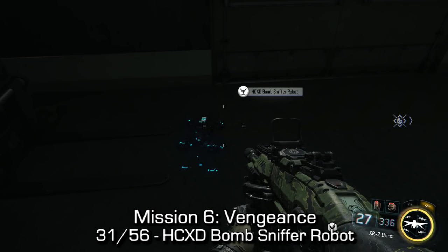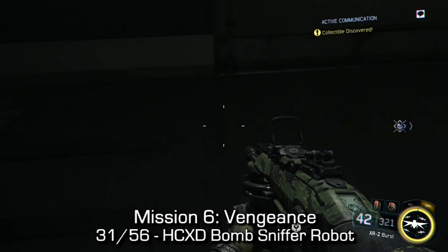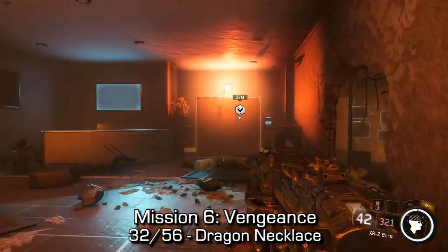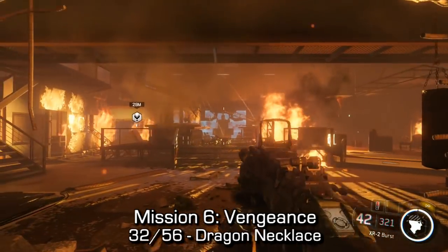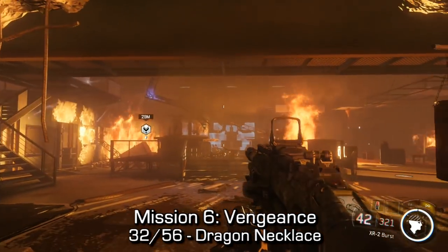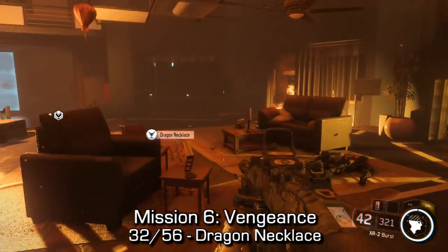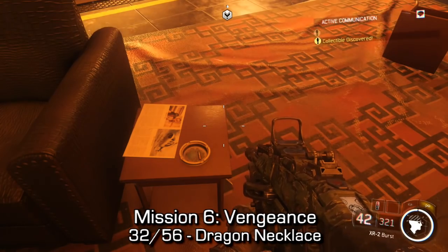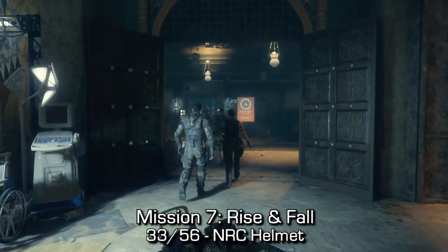This is a medium-sized collectible. With these collectibles, you can actually go to the in-between-mission area and put them on your mantle next to your bed — kind of cool. Near the end of mission six, the dragon necklace — you'll make your way through two broken-down walls into a fiery room with a server computer in the middle. If you go to the right-hand side, you should find some furniture on a table, and next to one of the chairs on a small end table, you'll find the dragon necklace.